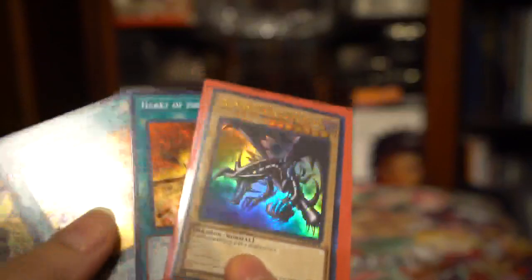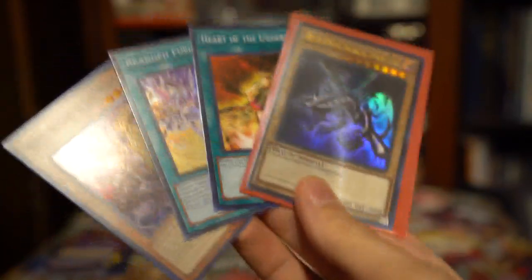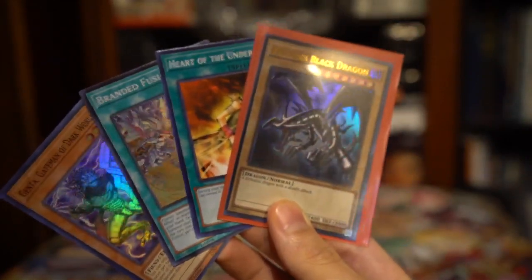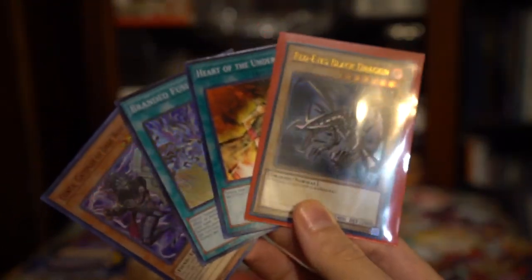These two foils are neat. Heart of the Underdog is probably the best pull from IOC in my opinion. But I cannot get over the fact that we pulled the Red Eyes — that's so awesome. Leave a like if you enjoy the opening. Comment what you'd like to see me open in the future on the channel, and subscribe for more. As always, keep making those awesome pulls — Rocky out.